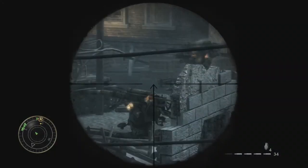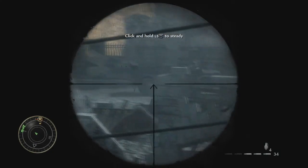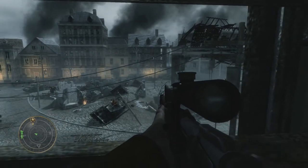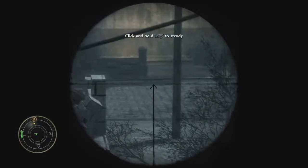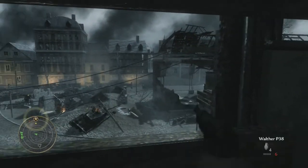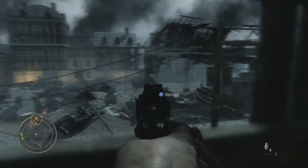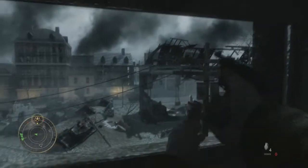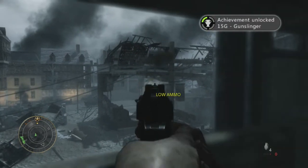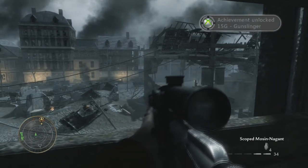After you take out all of his snipers, there'll probably be a car coming around to pick up the General. My strategy was to line up the shot right in between those walls over there. When the car comes, I'll kill the driver and the General will be at the back of the car so I'll shoot him, but I'll only wound him at that point. You've got to line up your shot as he's running away and take him out. You'll know you've taken him out when the cinematic goes really slow and you'll get 15 Gamer Score for Gunslinger.